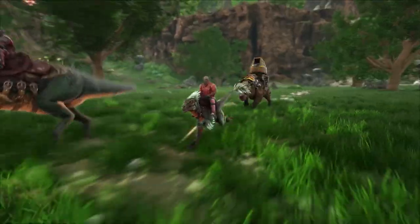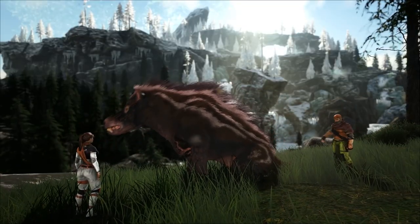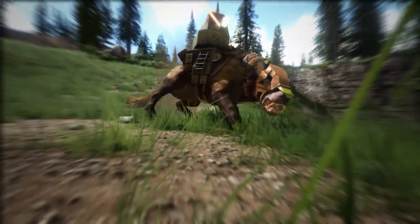When domesticated, it's going to be a fast beast of burden as long as you don't need to turn on sharp corners. The dossier also states that it's going to be an ideal mount for searching the ocean floors for silica pearls, as it sinks easily to the bottom of the ocean floor.